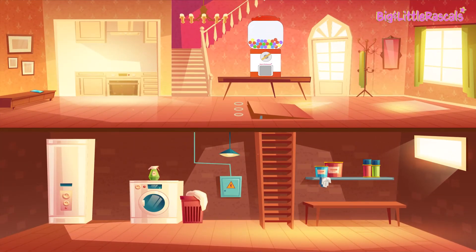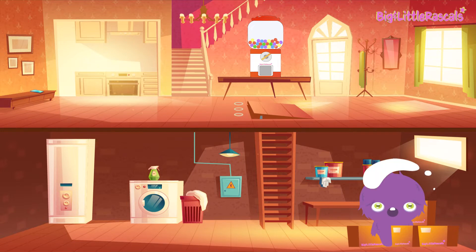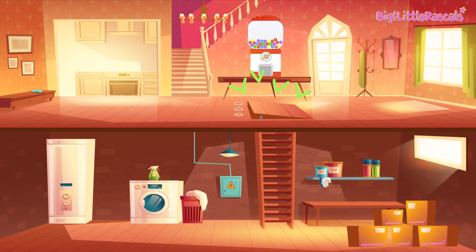Splash is hiding inside and we are so close to getting him. We can see Splash is hiding in the basement. But how can we go to the basement? Oh wait, there's a secret passage to climb down to the basement and get Splash.